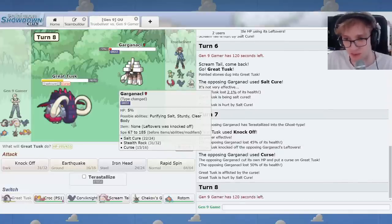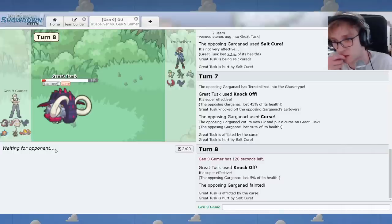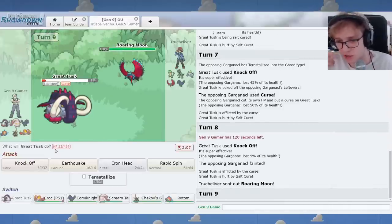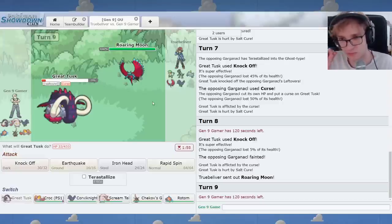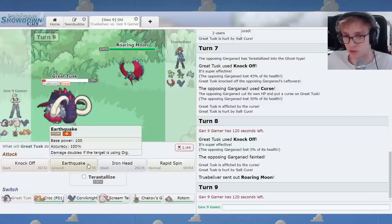You could just keep making rocks while I'm dying to Salt Cure. That worked out even better, folks. I'll click Knock again. That's an interesting use of Terra where you can Terra Ghost and then do Ghost type Curse. Honestly, my team is not that bad against rocks. So that was not worth it from its perspective. We're fine. Here's Roaring Moon. And you used your Terra.